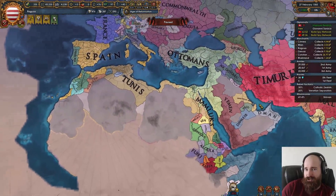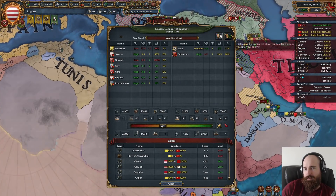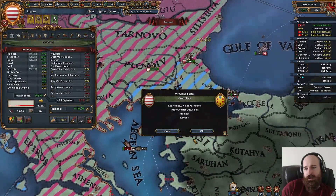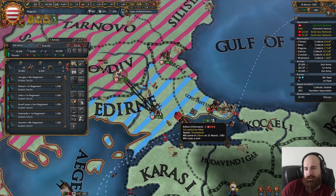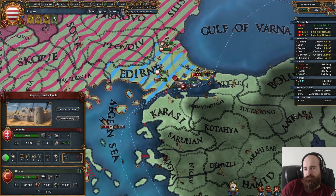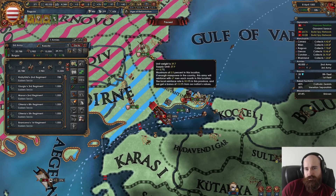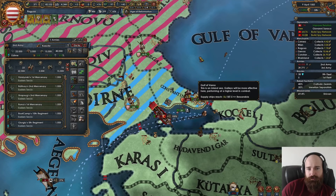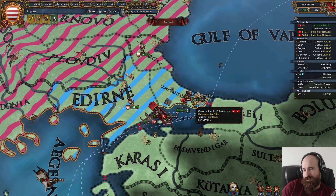Why a negative war score with all that occupation? Because we're a secondary participant and Tunis and the Ottomans have already fully occupied all of the Mamluks and Georgia. I'm kind of tempted to reload the game just to see if the AI will peace out. The maneuvered stack here and the non-maneuvered one here — we need to avoid that attrition. We might get lucky if he tries to cross the strait.